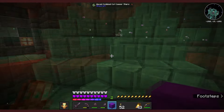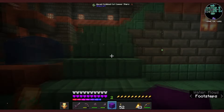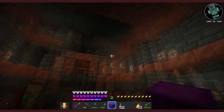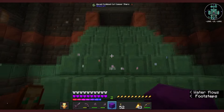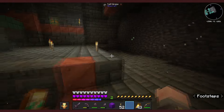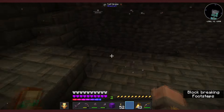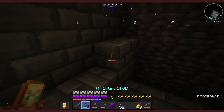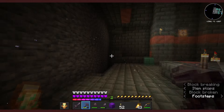Everybody's been building TCG arenas and I want to get in on that action. Here in the depths of this trial chamber, I figured there's a perfect place for me to build my own. I've already got started on clearing some of the area out - this is where it's going to go. There's going to be a load of redstone down underneath it, and I'm going to be enlisting the help of our fellow redstone engineer Ducks to do that.